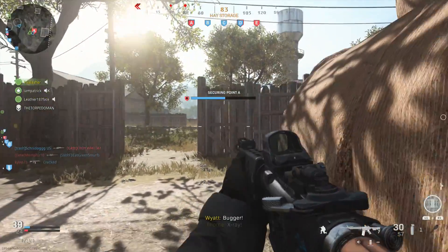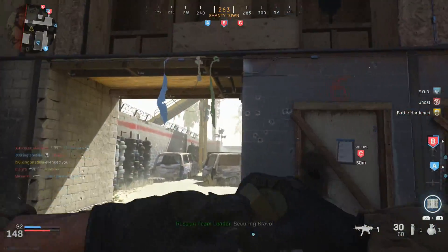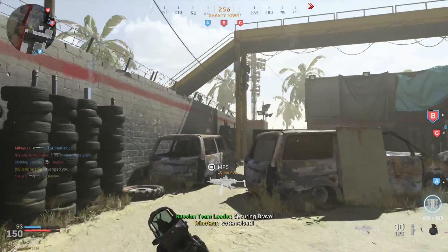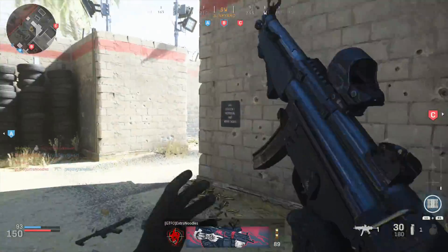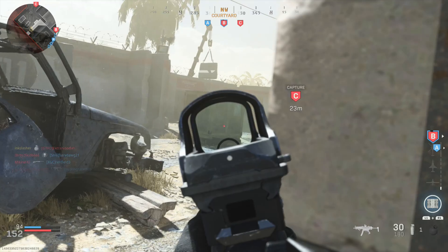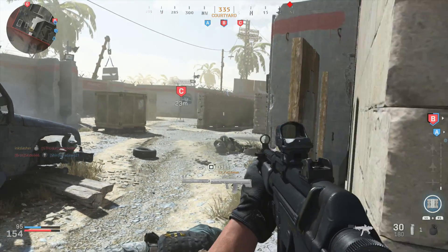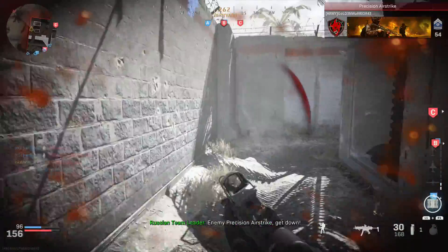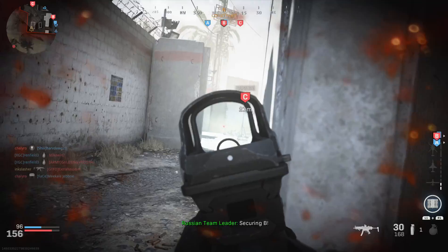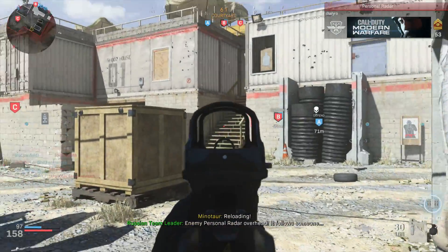Next we have Shoot House, which is by far the smallest map in the entire game. At first I absolutely hated it, but the more I played it the more it grew on me. You do have to learn how to play this map. There are a couple of power positions that are very strong in the second story building — if you're up there you have a pretty big advantage, and it's really the only place you can go like that.